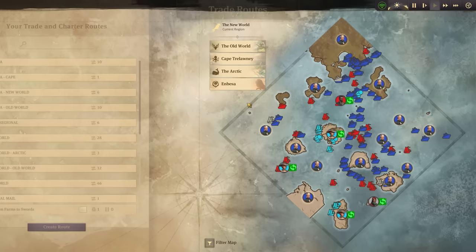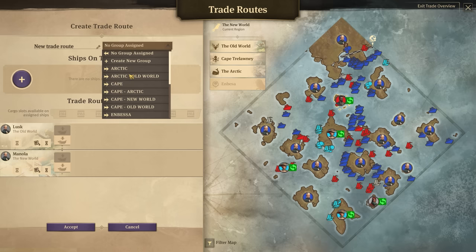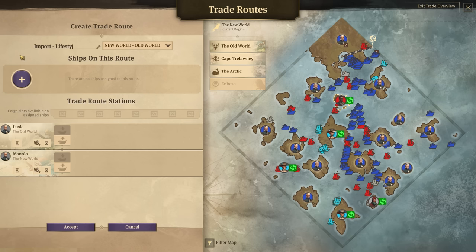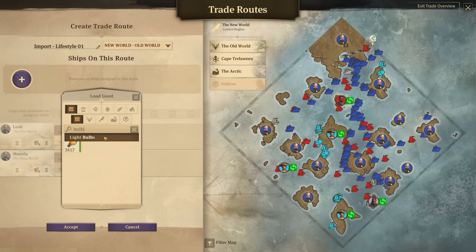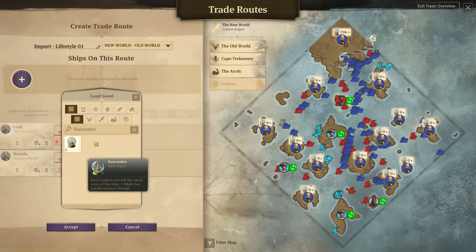Let's set up one for now — trade route, old world Lusk to the New World straight into Manola. We'll say this is New World to Old World import lifestyle. Now we go bulbs. Because this is a hub island it should have everything — that's the idea, making life much easier. Doesn't have any souvenirs though — that seems to constantly be low and I just do not understand why because we do have enough. Billiard tables are out as well — that's a concern, actually.